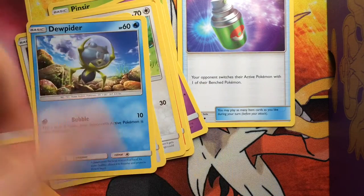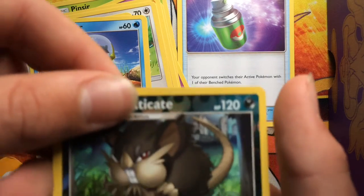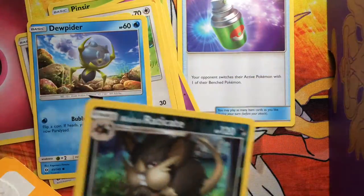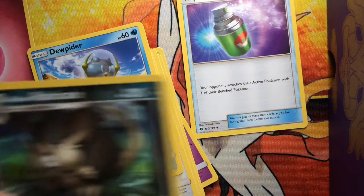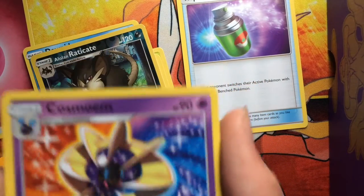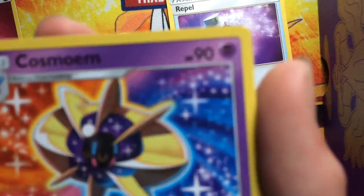Eevee, Dewpider — oh, is that a reverse? The reverses look pretty nice. A reverse Alolan Raticate! And we've got ourselves a Cosmog. Is that a rare? That is a rare — that's pretty cool!